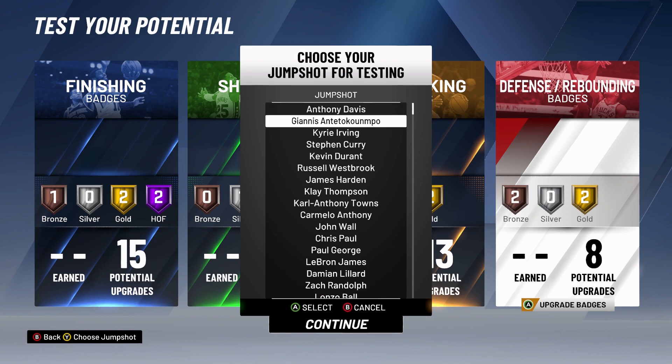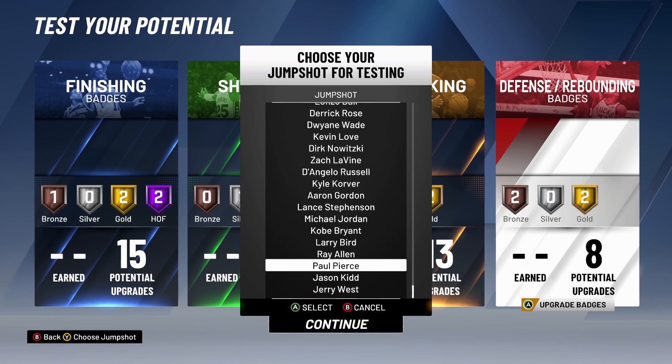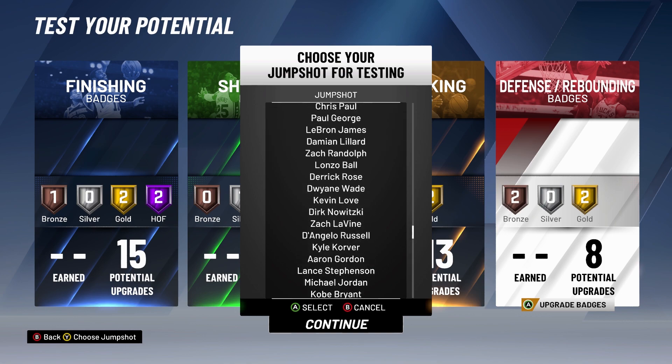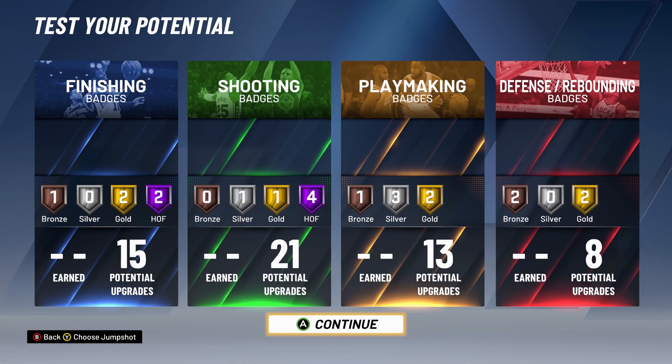Choosing my jump shot: options include Giannis Antetokounmpo, Paul George, DeMar DeRozan, Dwyane Wade. I wish they gave us a create-your-own jump shot, as well as making your own dribbles. I like Kyrie Irving's shot — it's pretty easy. So we'll do that.